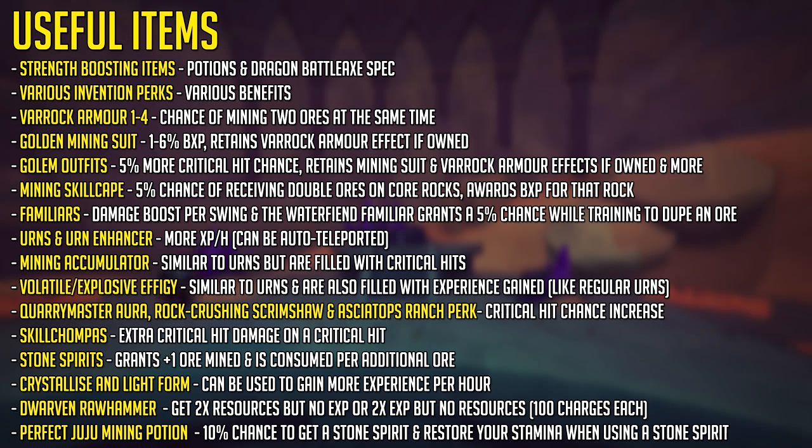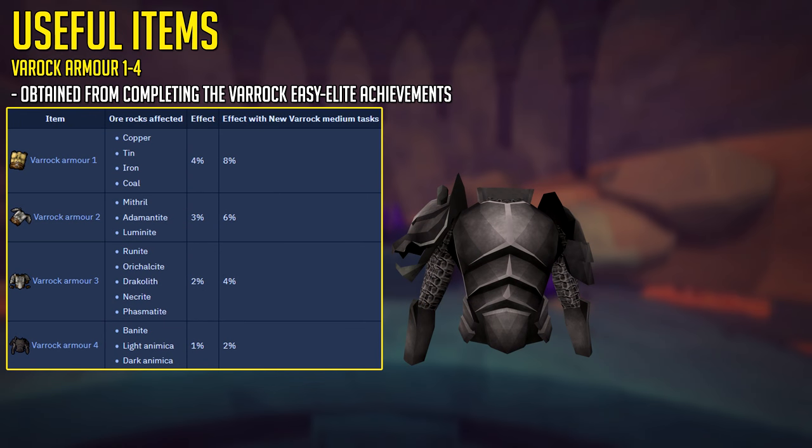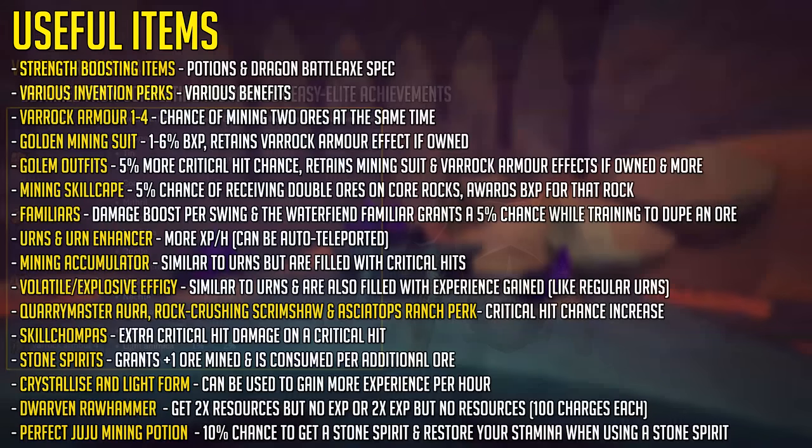Next up we have Varok Armor 1-4, which has a chance of mining two ores at the same time, and the higher version of Varok Armor you have, the higher tier of ore this will work on. Then we have the Golden Mining Suit obtained from the Lava Flow Mine, giving you up to 6% bonus experience in total if you have all 5 pieces, because you get an additional set bonus of 1% bonus experience, and the great thing is it retains the Varok Armor effect.